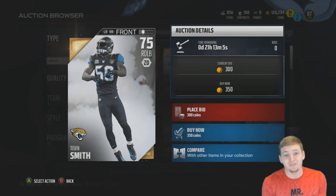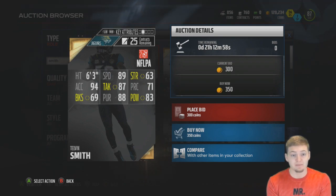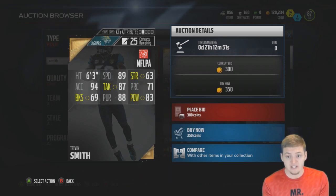Helvin Smith is the cheapest right outside linebacker in the game at a 75 overall, only worth 350 coins buy now. Look at those stats: 89 speed, 94 acceleration, 83 hit power, 88 pursuit, and 87 tackling — for only 350 coins. The price for some of these players is absolutely dirt cheap.